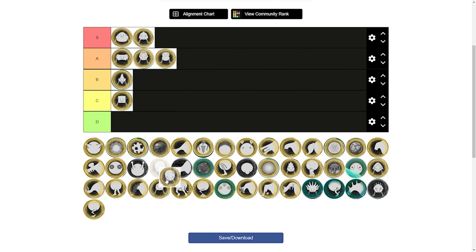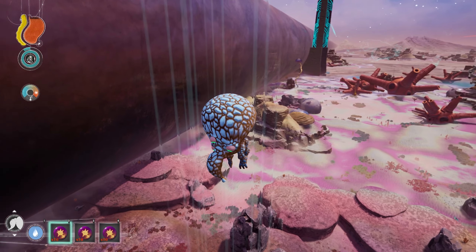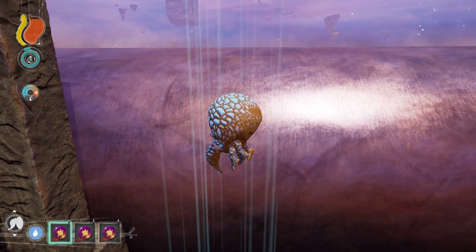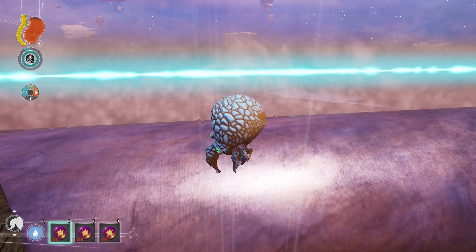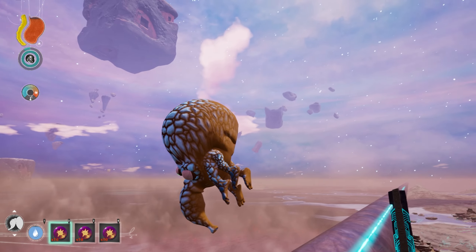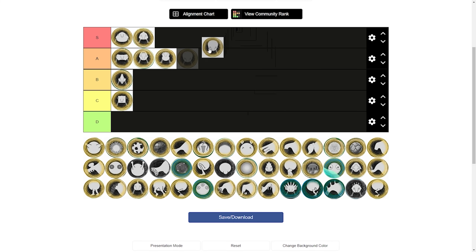The inflatable body provides a lot of utility. It can allow you to climb steep cliffs easier, especially when paired with leaping legs. Another cool thing about the inflatable body is being able to go over the cylinder by using geysers, which allows you to farm liberators for their amber items to protect mutations. You can also go high in the sky if you pair this with the tornado trunk. So I will put this in S tier for all that utility it gives you — exploration, being able to reach high places, and being able to farm those liberators by getting over the cylinder.